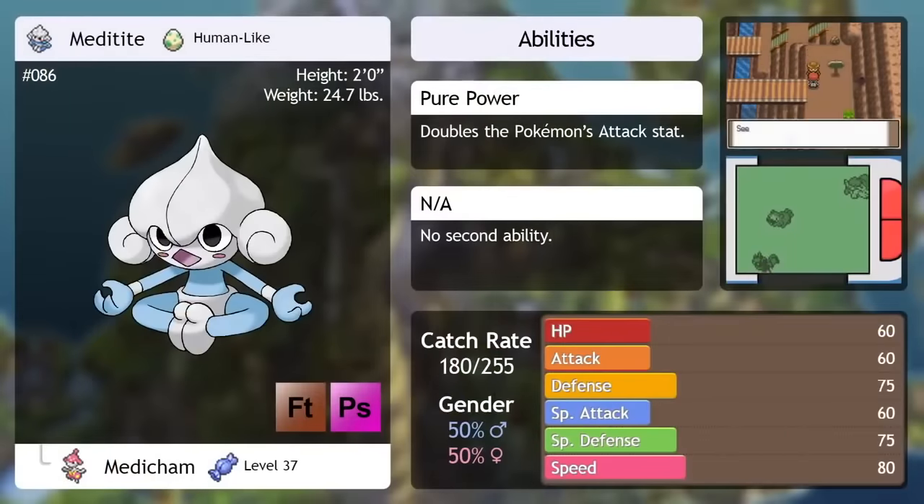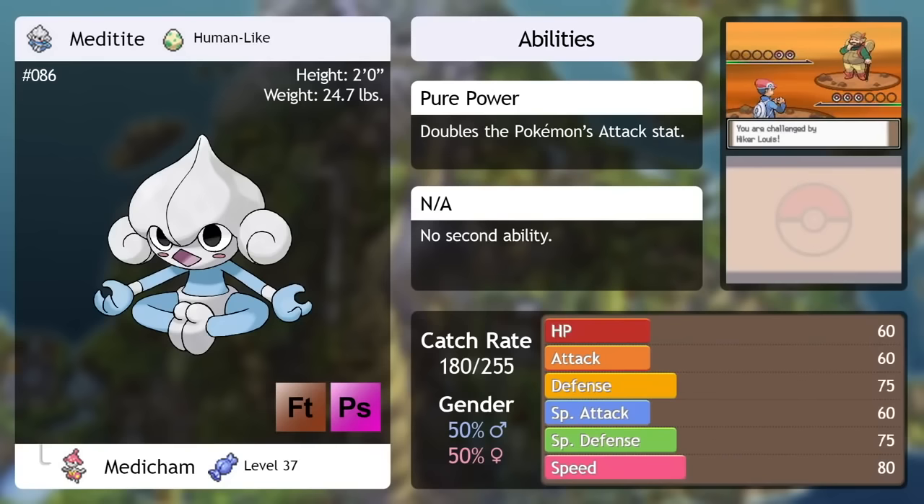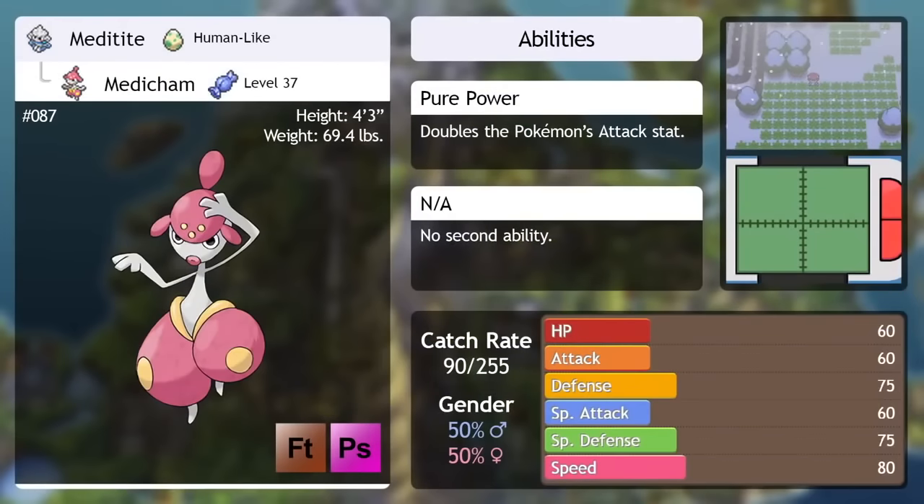Meditite — this is meant to be a mixed attacker, and it's pretty cool that a Fighting Psychic type exists with the physical-special split in effect, but its learn set wasn't updated very well. For a long time, it's going to only have Hidden Power and Confusion for attacking moves. This is not a deal breaker, as those are fine moves, but it's just not going to be the mixed attacker it was meant to be for several levels until you get some later TMs. Medicham — this is our first time being able to catch this in the wild. Everything said about Meditite still stands. It is a mixed attacker that just learns physical attacks leveling up. If you want it to be a true mixed attacker, you're going to need to use TMs on it, and if you don't want to use TMs on it, you might as well use something else.